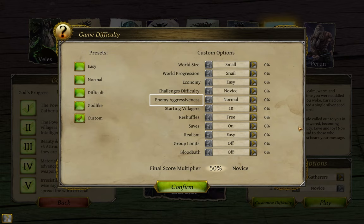Then comes enemy aggressiveness. Just because there is a hostile group on the map doesn't mean it's going to charge you and engage in a fight — it might just wander aimlessly. Whether it does or doesn't is primarily based on the day-night cycle and this difficulty selection, as well as smaller effects based on god selection and buildings you've made.